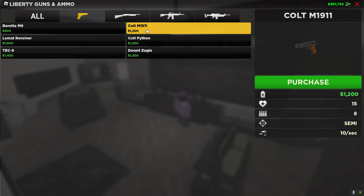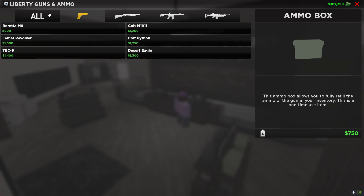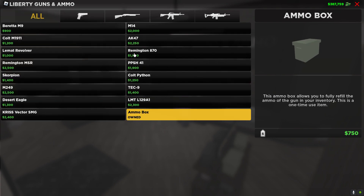The M1911 — this gun is so good. Great price, good damage. The ammo is what's not good though; it's semi-auto and 10 bullets a second, but the ammo count is what knocks it down. If you buy this then you also have to get an ammo box which is 750, so you end up spending about 2,000 total, which could get you the next gun on our list.